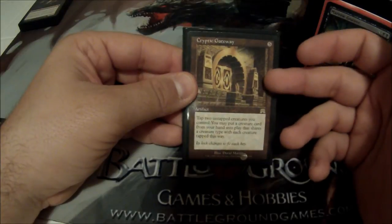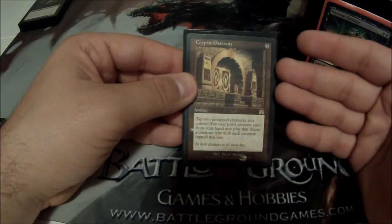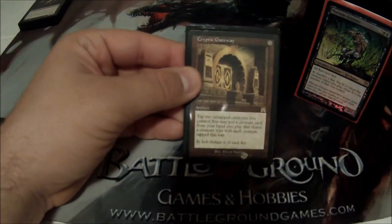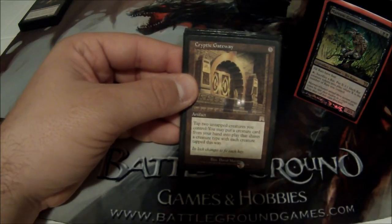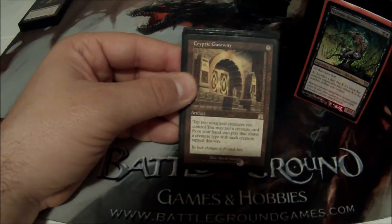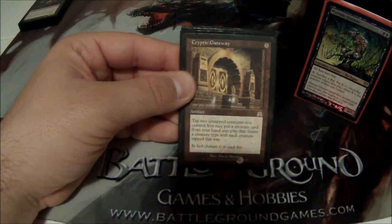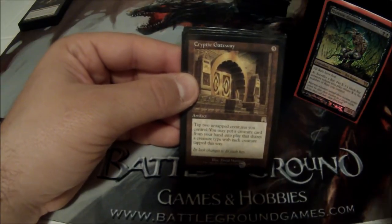Cryptic Gateway — if you're playing a tribal deck, you really need to run this. 5-cost artifact with the old brown frame. I can tap 2 untapped creatures I control and put a creature card from my hand into play that shares a type with those creatures. I just tap a rat and a rat and put a rat into play. It's really nice when I start getting down a lot of tokens and can burn through the cards in my hand.